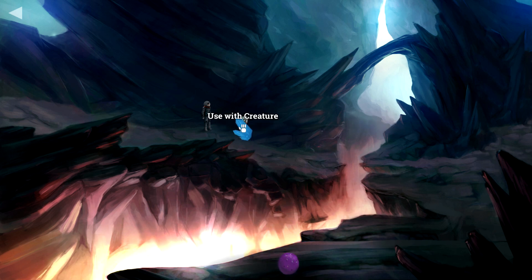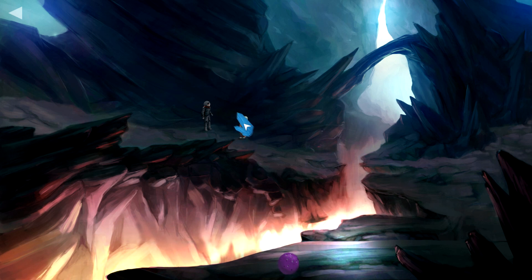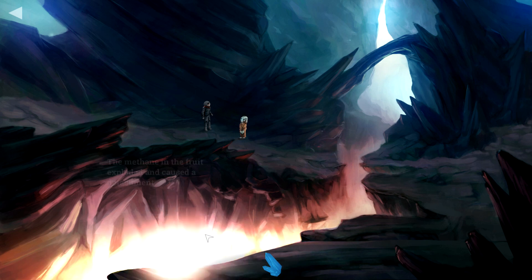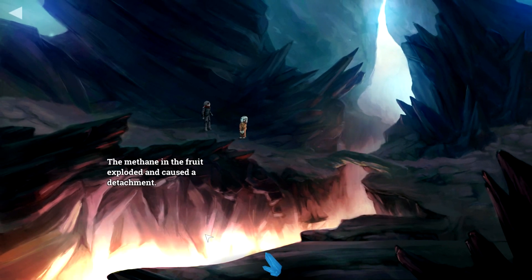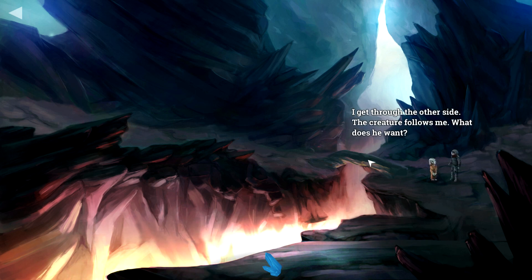The creature makes a gesture with his hand and the crystal vibrates with a melody. Use with the abyss — the methane in the fruit exploded and caused a detachment! Look at that — now we can get across. A path has been created; I should hurry and cross it before it collapses. I get through to the other side — the creature follows me. What does he want? He's probably just as curious as we are.